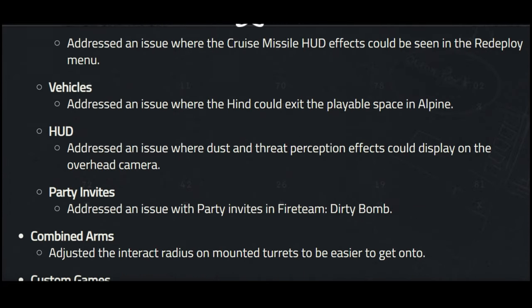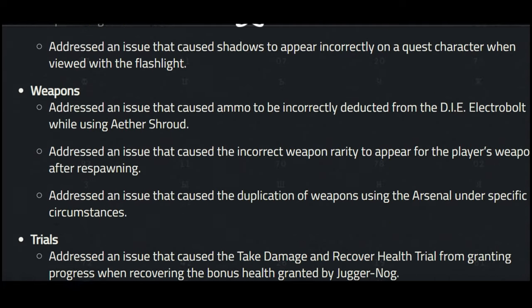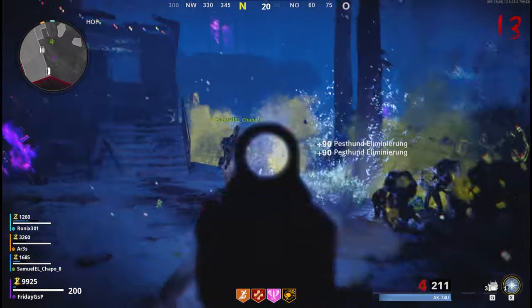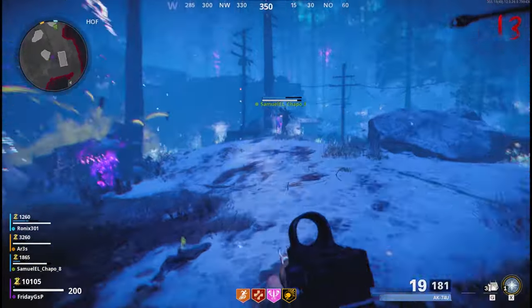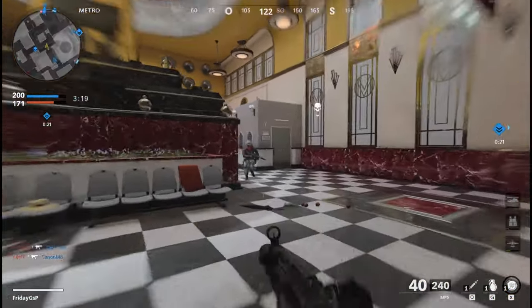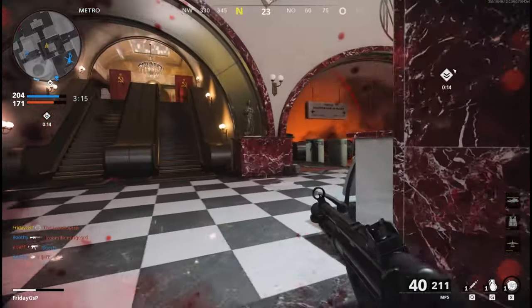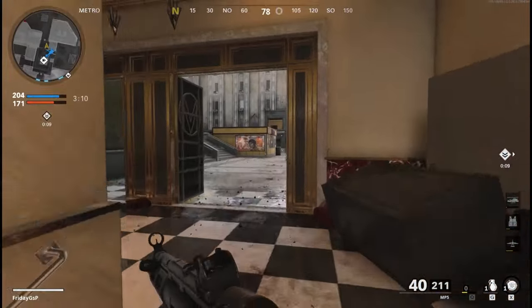This update is a quality-of-life update. They gave us a lot of stability improvements, which means you can play Zombies a little bit longer. Do you level with Zombie mode? Is it efficient for you? Type it in the comments below. They also added a lot of crash fixes — whether you're spectating during a round, in base game modes, or ray tracing fixes — all of that stuff.